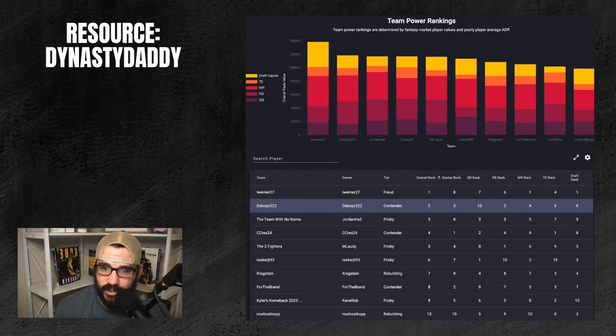Here's one of my rosters — you'll see I'm a contender, overall ranked two in the league. You look at my starter rank, which shows I have elite starters at position. The number-one team is actually a fraud in this league because his starter rank is eight — he has a lot of depth at wide receiver and draft capital, but overall his roster isn't as good as mine. My roster has very solid starter strength.